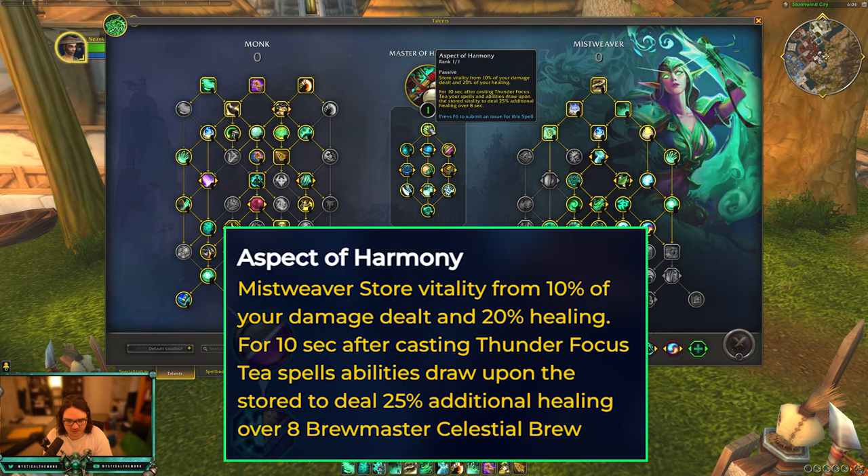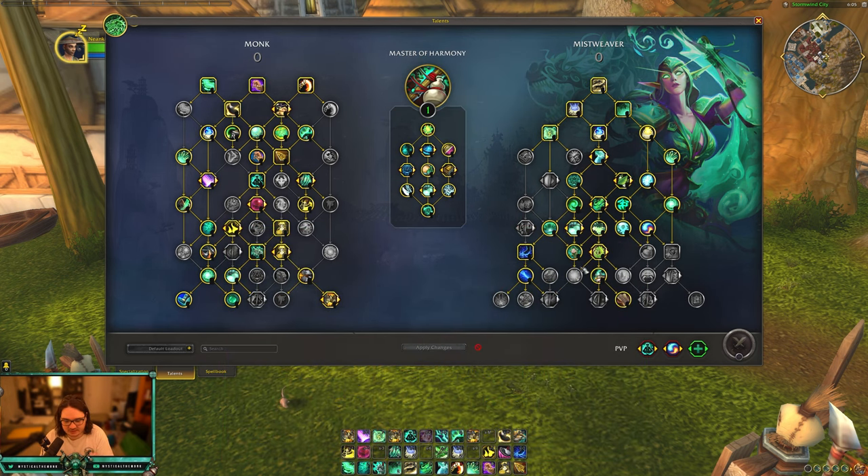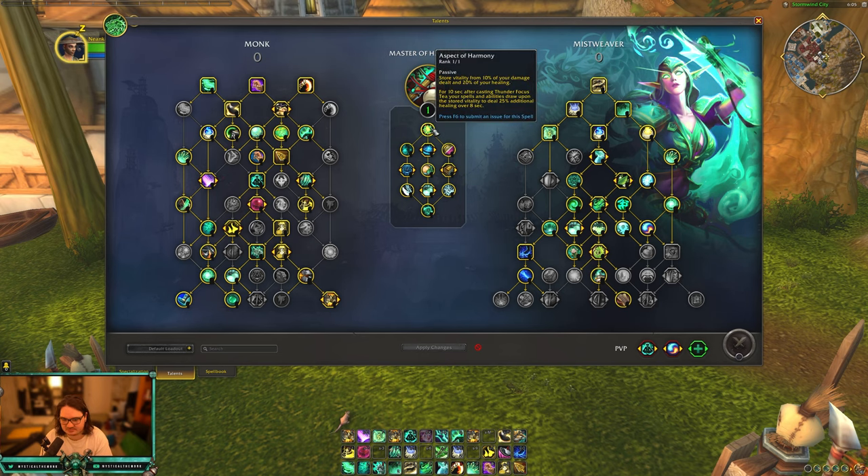The first thing we're going to get is Aspect of Harmony. You store vitality from 10% of your damage dealt and 20% of your healing for 10 seconds after casting Thunder Focus T. Your spells and abilities draw upon the stored vitality to deal 25% additional healing over eight seconds. This is really nice. And when they first announced that Cloud of Focus was getting removed, I was actually really sad — I thought Cloud of Focus was needed for casting misweaver. But the more I read through this tree, it kind of just makes up for it, which is really nice.